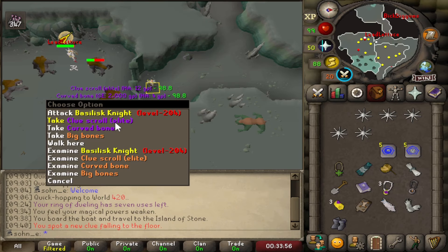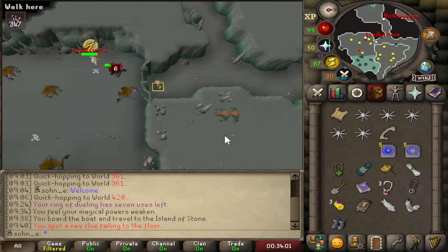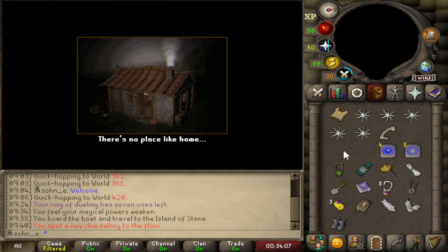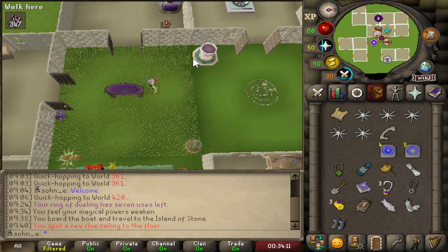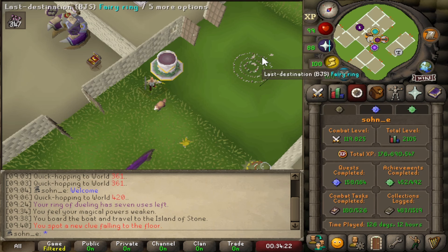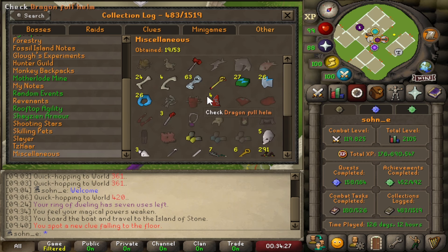I decided to kill a basilisk knight instead of a normal basilisk for the clue scroll, and I get a curved bone — which is 1 in 5,013 — where the basilisk jaw not on task is 1 in 5,000. So now I am 3 times over the drop rate because of Slayer kills, and I have 4 chances I could have gotten the jaw, and I didn't get the jaw.